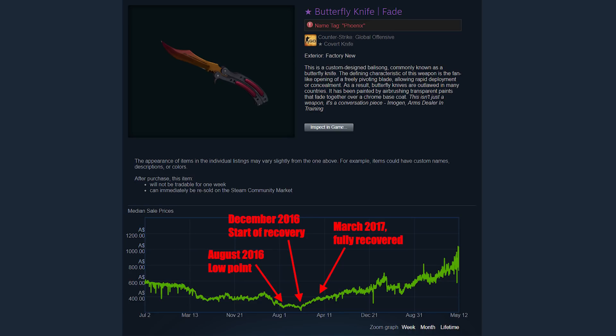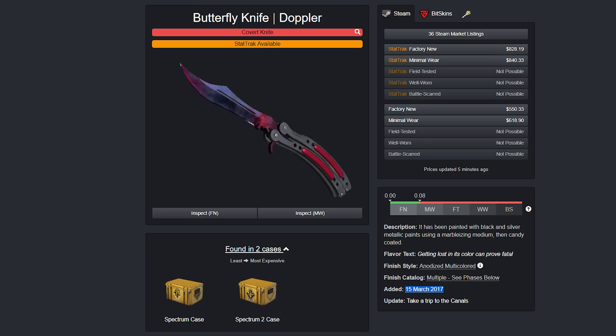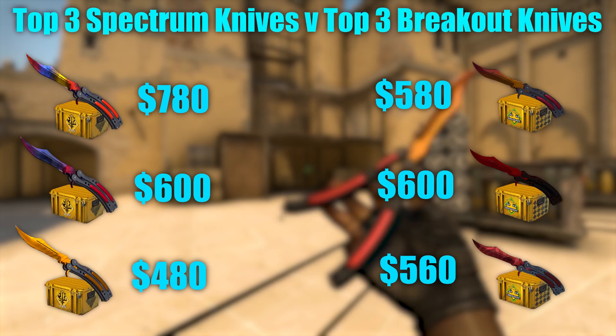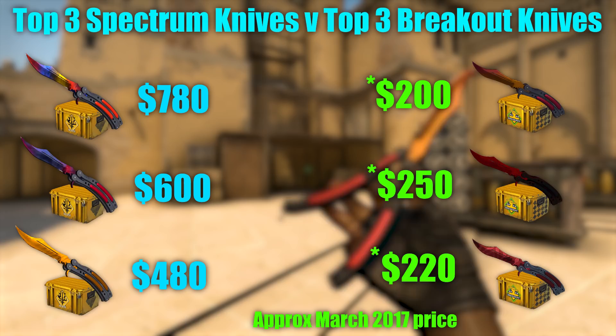But obviously the price kept on going up after that, and kept on going up despite the fact that March is typically where prices peak during the yearly cycle. I think this is where something else came back into play, and that would be the Spectrum knives, which were released during March 2017. One important thing to note about the Spectrum butterfly knives is that they're slightly more expensive than their original Breakout Case counterparts — not heaps more, but remember, older butterfly knives have tripled in price since the Spectrum Case was released, so when the Spectrum knives first came out, the difference would have been huge.